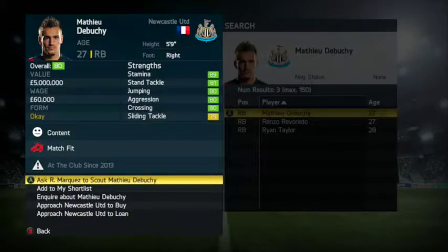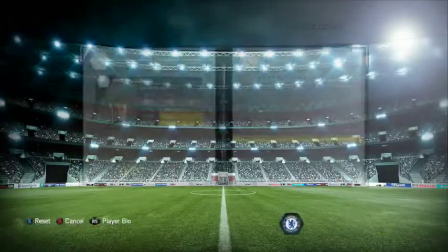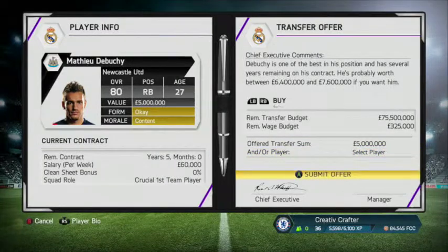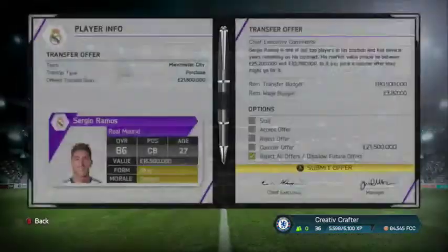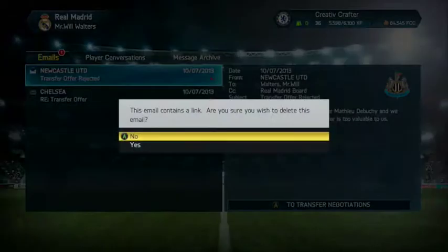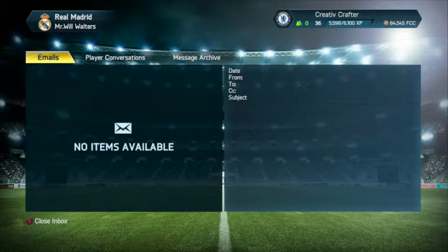After thinking for a while about a replacement for Arbeloa at right back, I thought of Debuchy. He is a very good right back in this game, not too old and not too young, so he wouldn't expect a lot of playing time at Real Madrid. We also got a transfer inquiry for Sergio Ramos but he will be going nowhere. However, Newcastle got back to us saying Debuchy was too valuable to them. But Chelsea did accept the £35 million counteroffer for Di Maria.